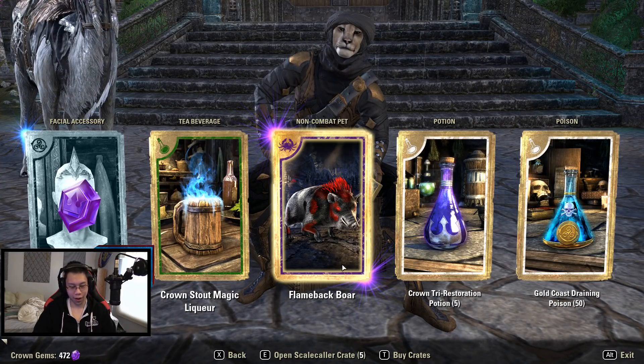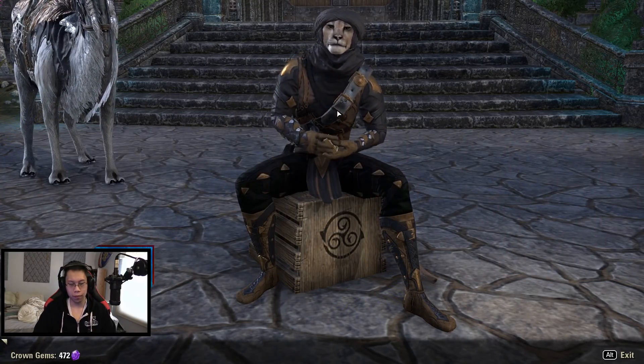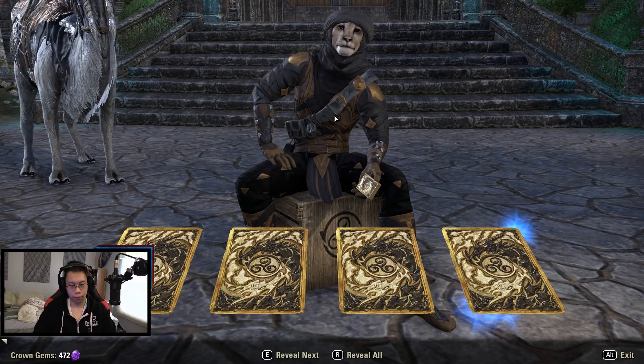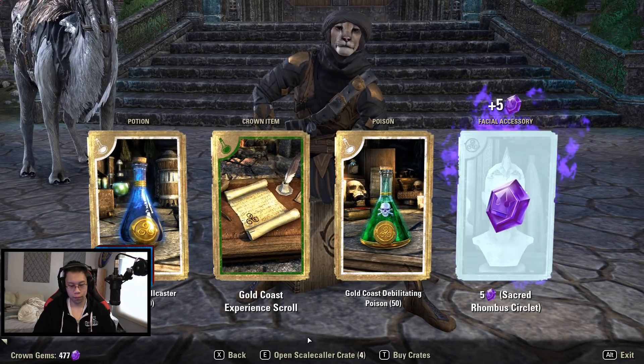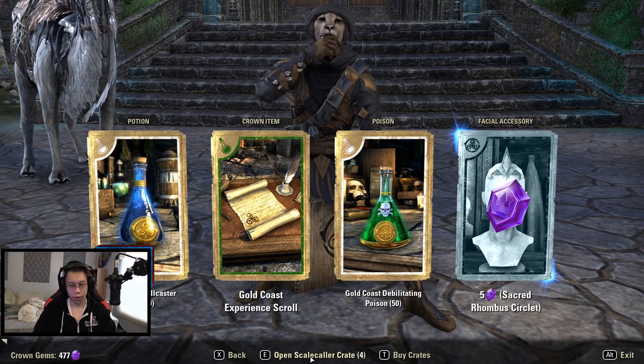Make a selection to reveal your rewards. Duplicate — perseverance is a virtue, my friend.